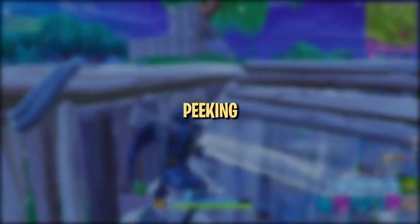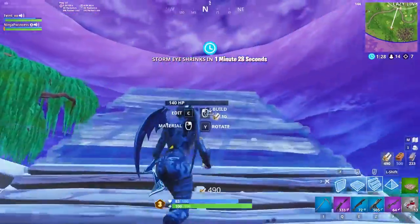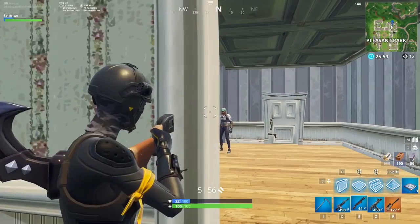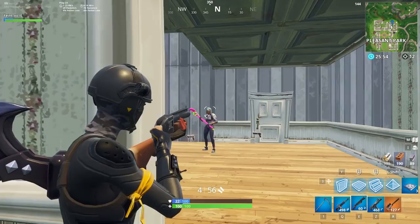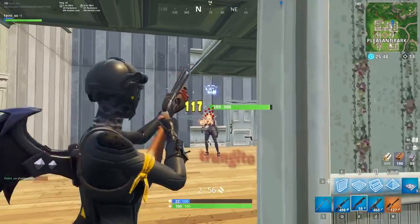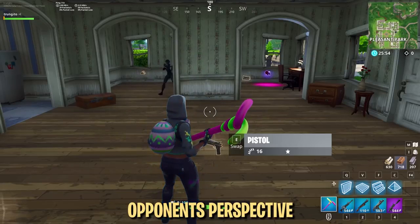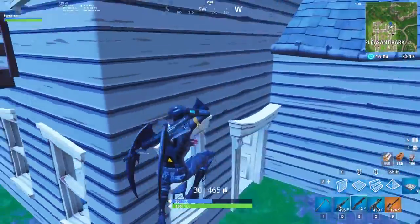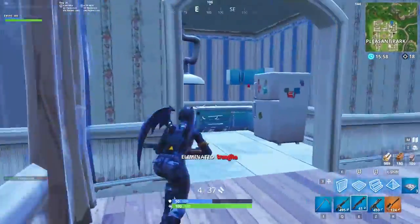Understanding how to peak effectively is crucial to getting better at Fortnite. We're going to explain a couple of ways to help you peak quickly and safely, ensuring you get the better of any trade you take. It's important to recognize the value of peaking right-hand angles in a third-person shooter like Fortnite. The crosshair naturally rests on the right side of your character model, meaning peaking around a right-hand corner requires you to expose only a small portion of your body. Peaking a left-hand corner on the other hand requires you to essentially walk completely in the open to get a shot off. For this reason, you should always aim for right-hand peaks and avoid left-hand peaks whenever possible. If you're forced into a corner without a right-hand peak, focus on using building and edits to create that right-hand angle for yourself.